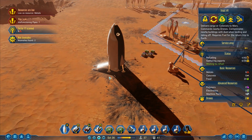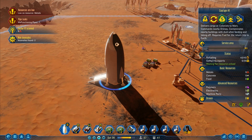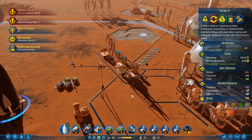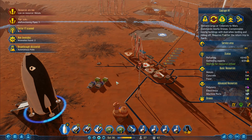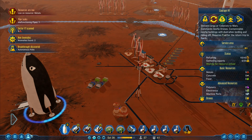Scanned anomaly found — we've got an anomaly. I will go and deal with the anomalies in just a minute. Five resources left. Discovered breakthrough: autonomous hubs! I need you to come back and get the last of these resources first, and then we can look at that.